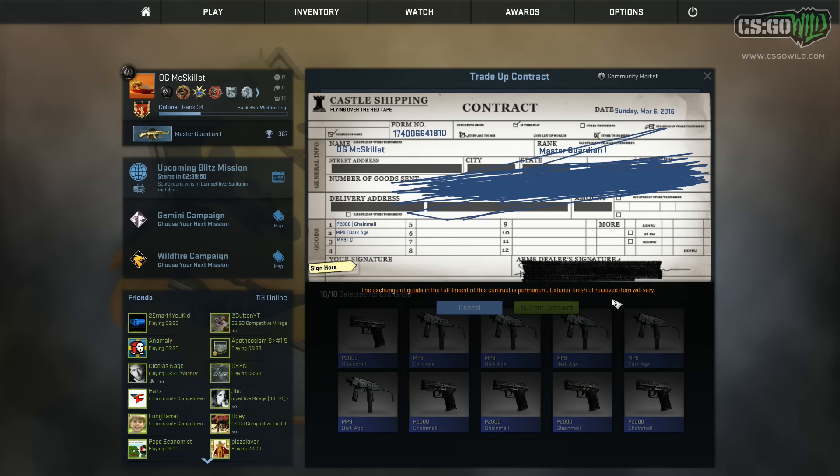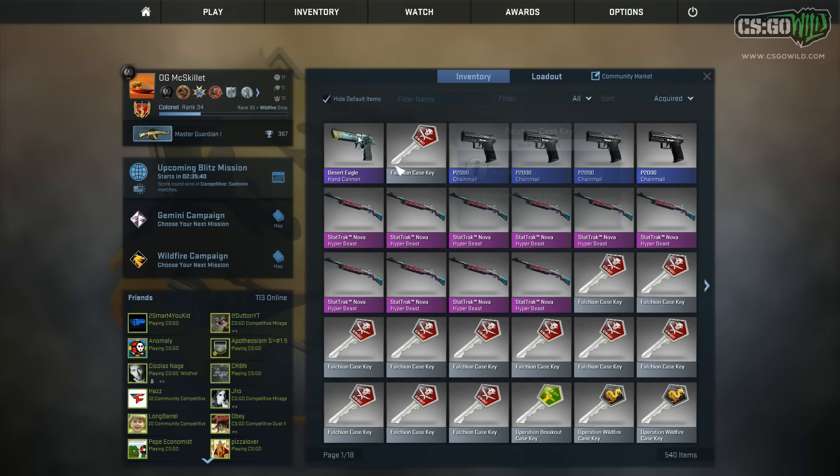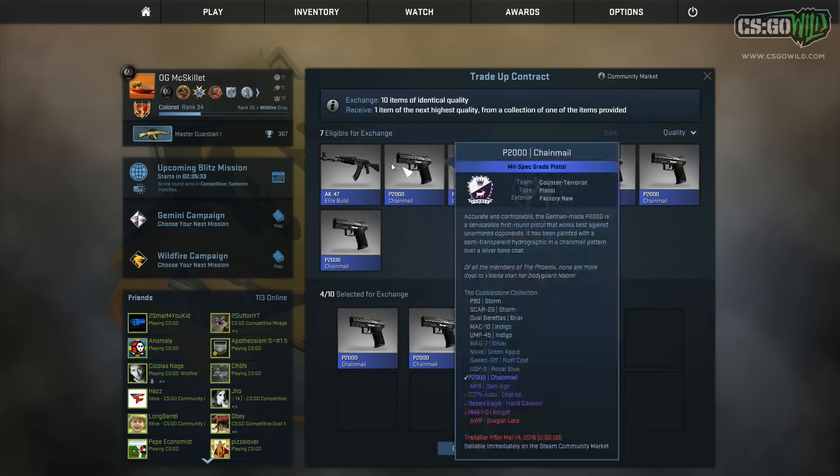Come on. If I got three Desert Eagle Hand Cannons, I don't even know what to say. Okay — CZ Chalice! I'll check what the float is after I'm done with these trade-ups so you guys can see, but that should be a super low float. It's pretty nice.